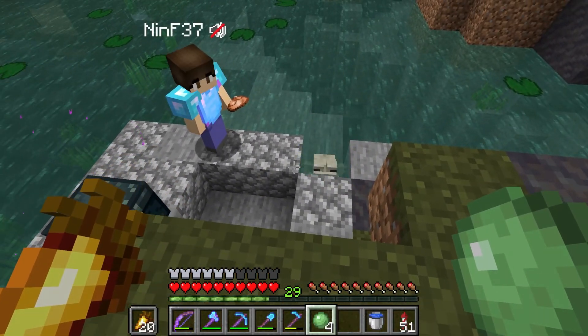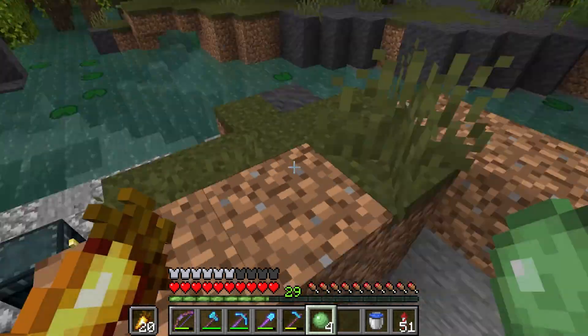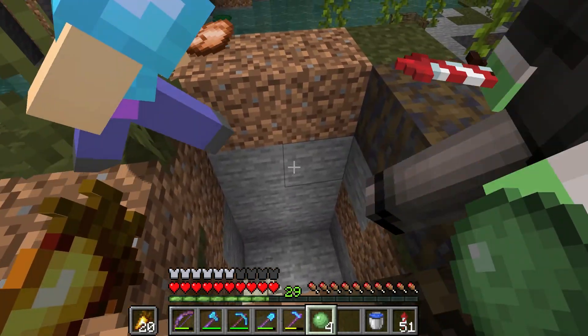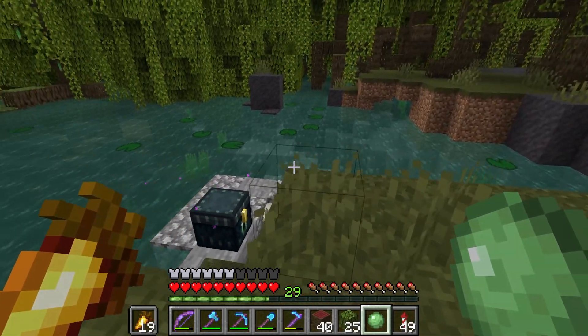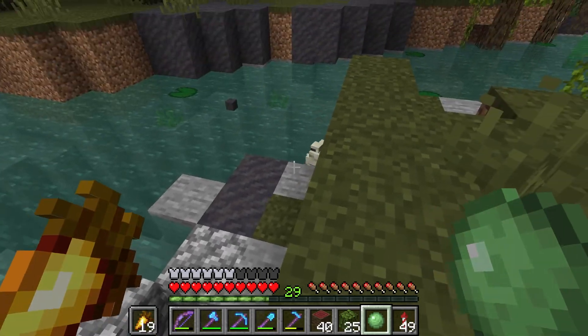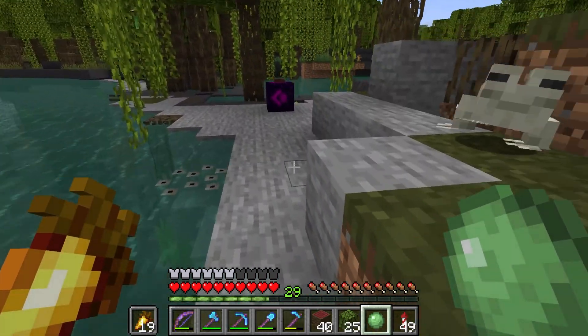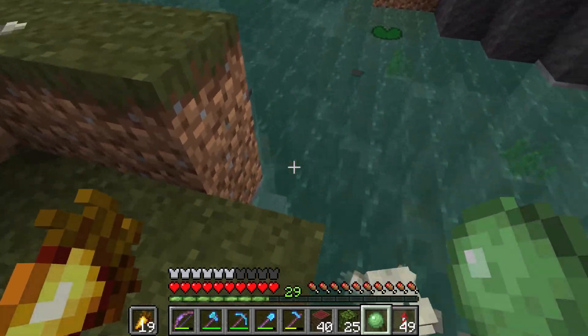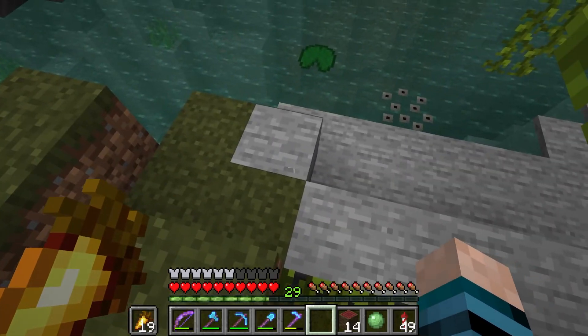It's a frog — what do you expect? I expected it to be able to jump like four blocks. A horse can jump for a block. Whoa! Oh my gosh. That frog just freaked out. I don't think that's intended. Alright, I have three frogs — what are the chances any of them make it?